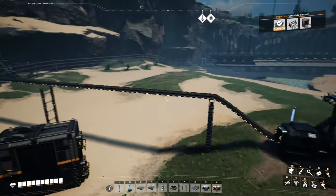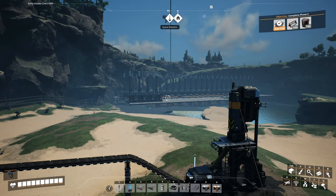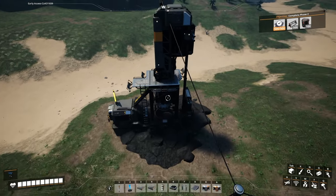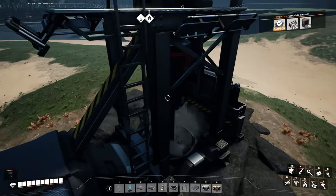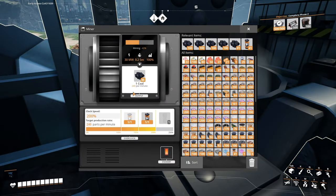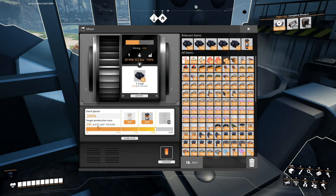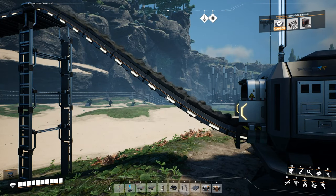So what did we do between episodes? I hooked up more coal power plants. As you can see in the distance, we've got these miners — I've got one more to do this episode. I've got these guys overclocked to produce 240 parts per minute. With the belts we have, we've got mark three belts.